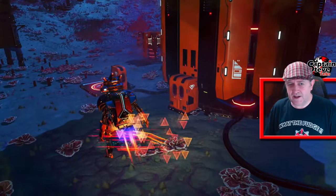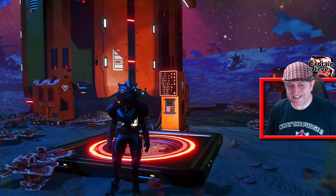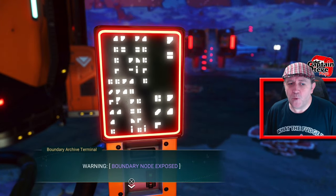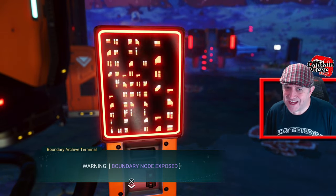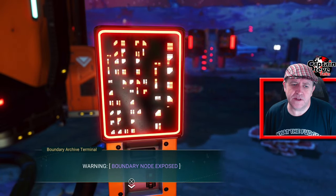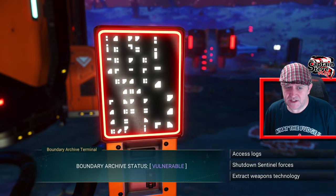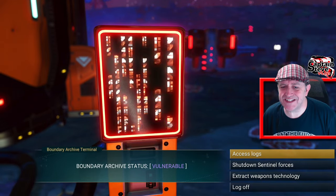I'm going to head on over and read the Sentinel Pillar Lore of where I'm at right now, so you know how to access it yourself. So this is a Sentinel Pillar — you go over to this doohickey here, interact with it. There we go. Warning: boundary node exposed — and it's in the sort of purpley text. Well, purpley text is usually linked to the void and all that sort of shenanigans.